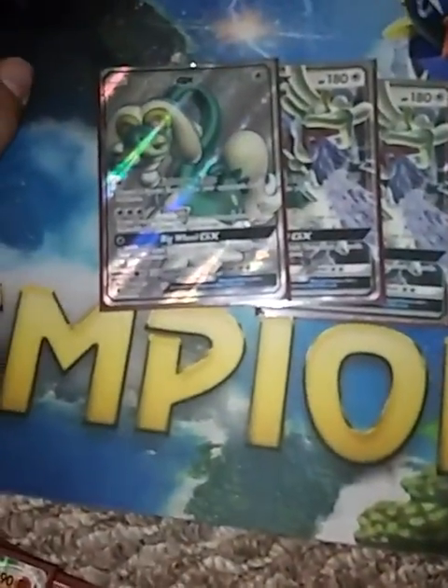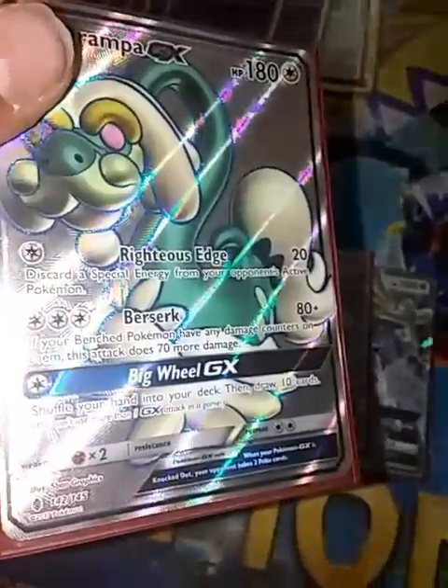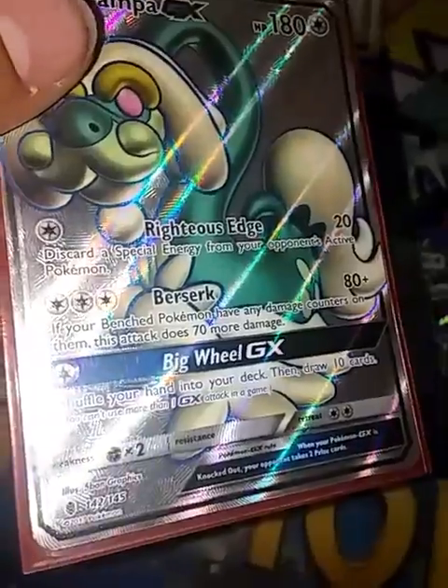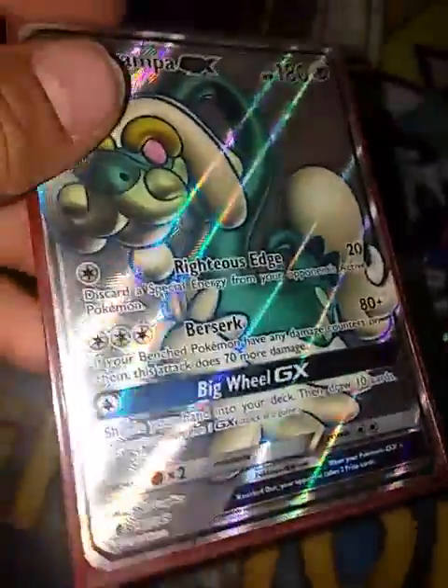3 copies of Drampa GX. Drampa has 180 HP. Righteous Edge does 20 and you get rid of special energy from theirs. Berserk for 3 colorless does 80 plus 70 if your bench has damage — plus Choice Band, that's 180. One try and a lot. Iglia GX shuffles your hand into your deck for 10 cards, so it's really good for setup if they make you go second.